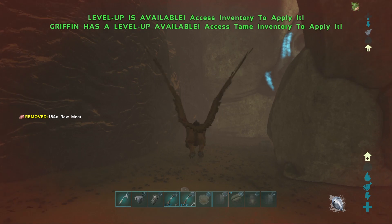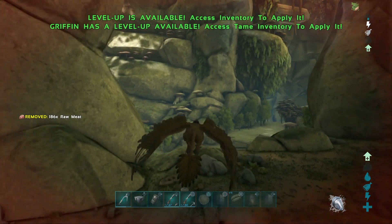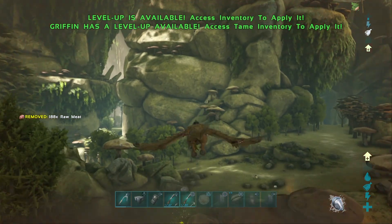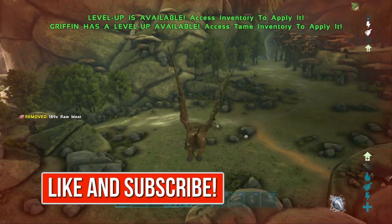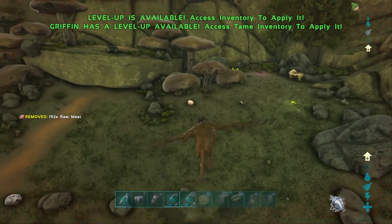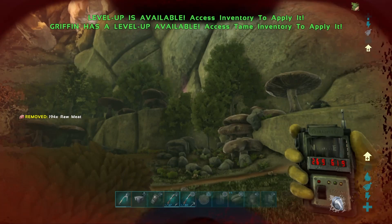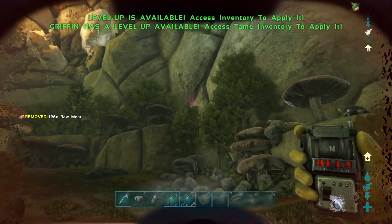You want to be around coordinates 26.64. Let's come over here. This is probably where you'll be approaching it from because obviously you'll be on foot — you won't be coming in on a griffin because there are no griffins on Aberration.